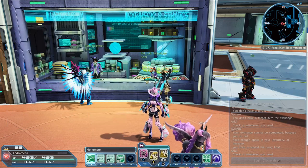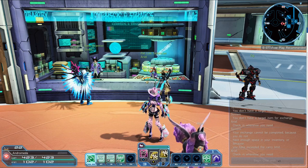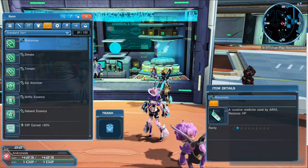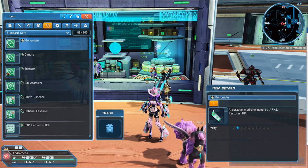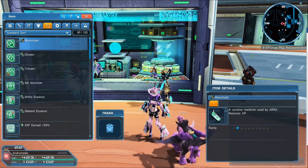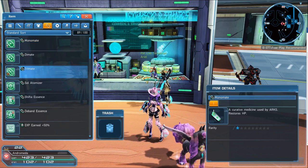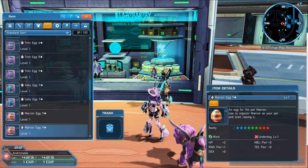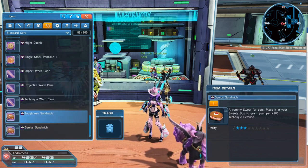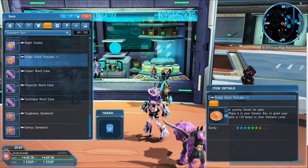The first thing I want to show you is how to see what treats you may have in your inventory at a single point in time. All you do is go to item and scroll over to where all your sub pallet items are located. This is where you'd find your monomate which heals you. If you scroll all the way down you'll also find this is where your eggs are stored, and if you scroll even further here is where you'll find all of the treats available to place in your pet's sweets box.